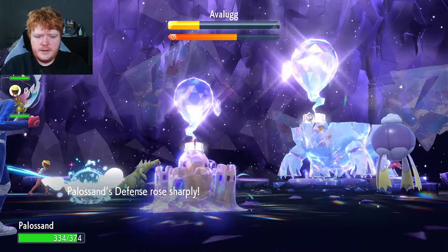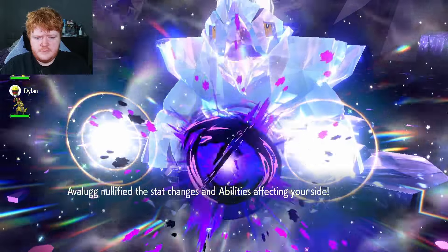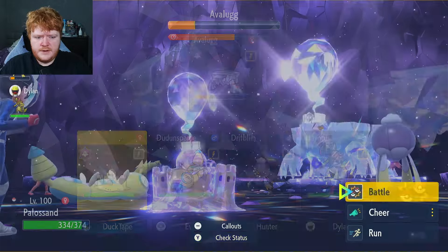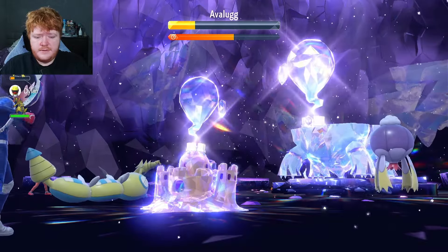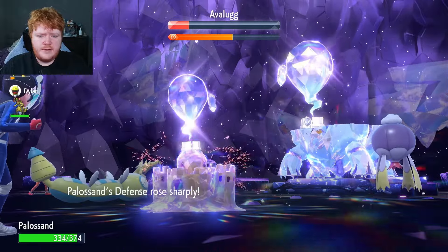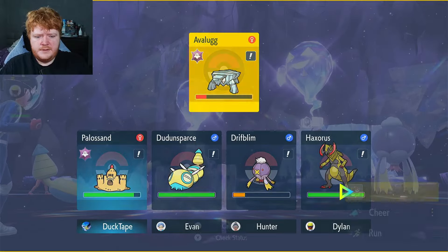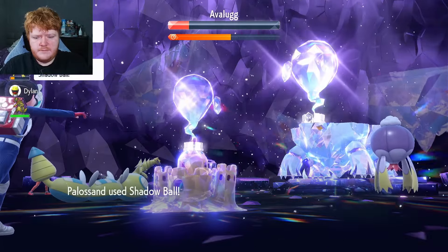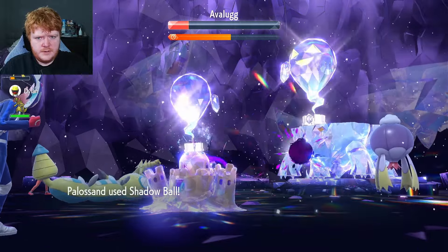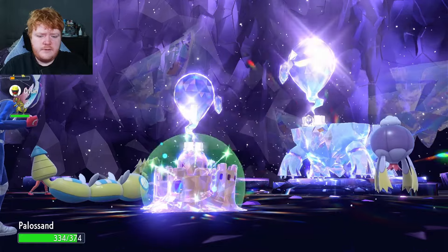Avalugg nullifies us. We're going to switch to Iron Defense for one turn because Avalanche could really hurt. Nullified again — really? We just got nullified twice in a row. Using Iron Defense again just to be safe. I can't believe we were nullified twice that quickly. Avalugg is at minus two special defense — does this finish it? Let's see how much damage we can do.